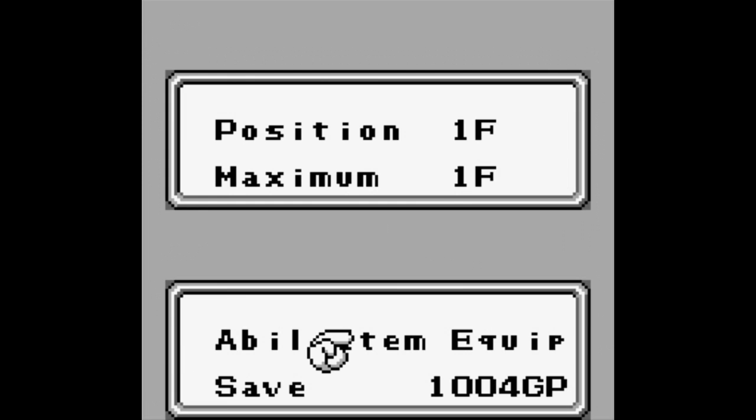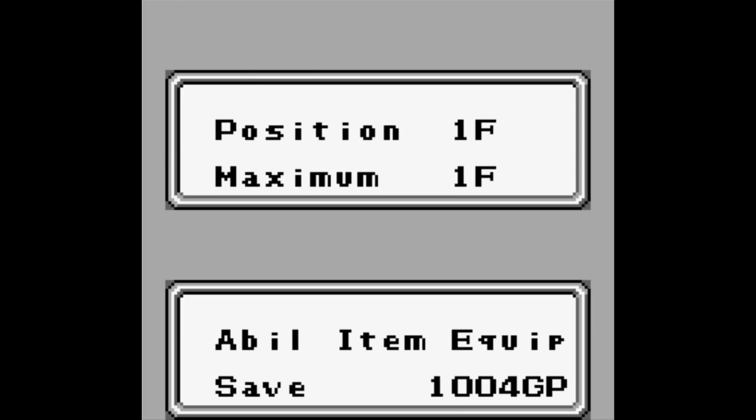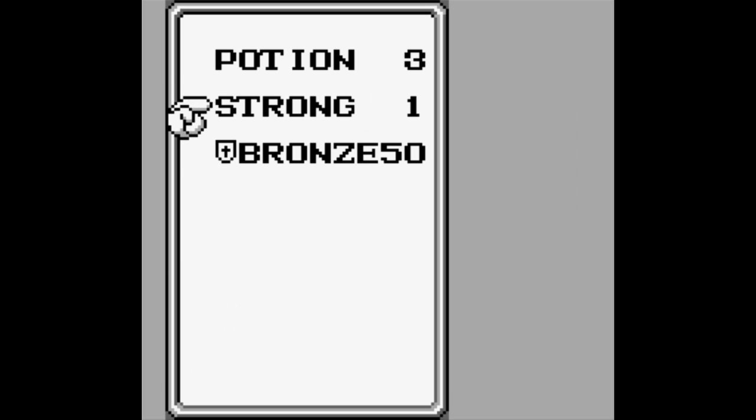And a shield. Shields are a bit different — first off, they're not armor. They don't increase your defense by equipping them. What they do is go into an equipment slot, and you use them in battle to increase your agility rather than your defense. Something that's not your defense.